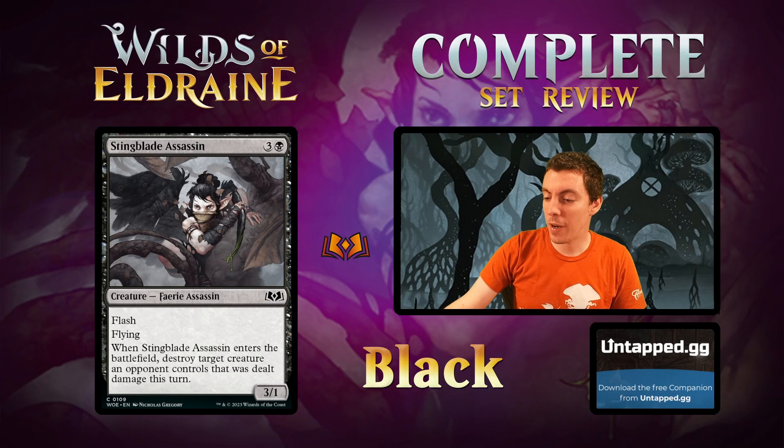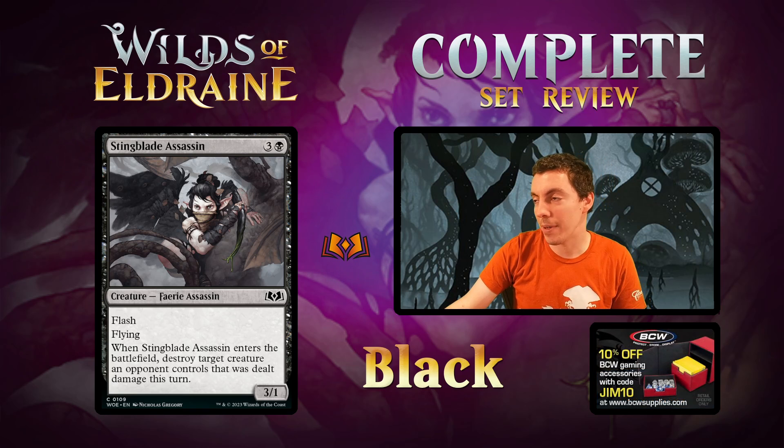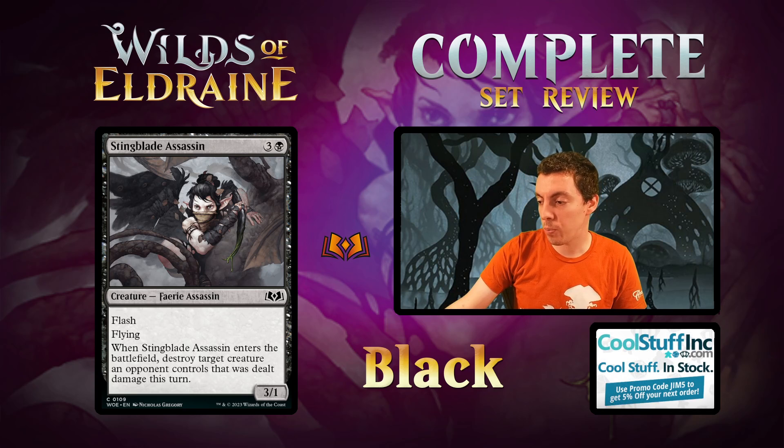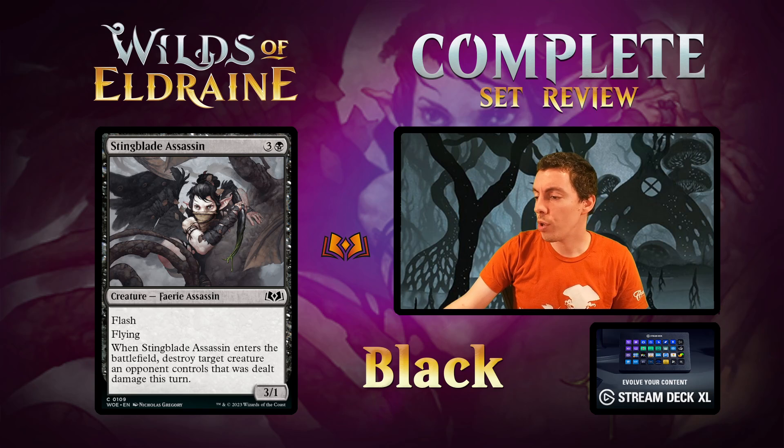Stigblade Assassin — 3-mana 3/1 Flash Flyer with an ETB: whenever a creature dealt damage this turn dies, exile it. Pretty common limited card, and having flying is kind of cool. This is really good with the rat tokens — rats are things your opponent may want to block fairly often, and the presence of this card might make them not want to block. It's a Faerie, but actually better in the Rakdos rat deck. Okay limited card, wouldn't want a ton of them.